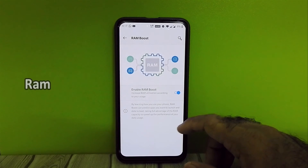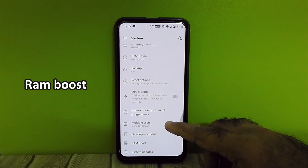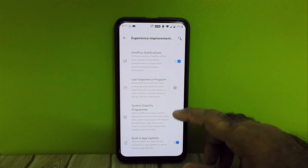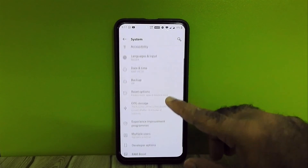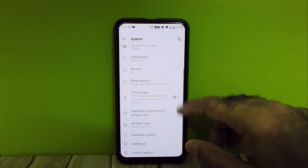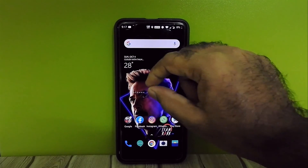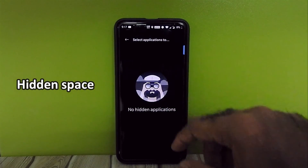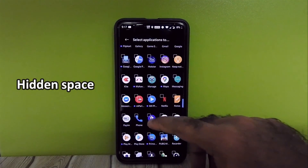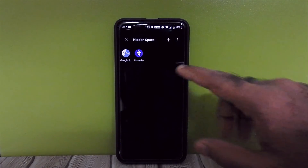RAM boost option and OnePlus experience improvement options are available. There is also a hidden space feature where we can hide apps.